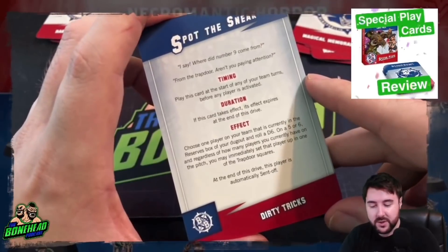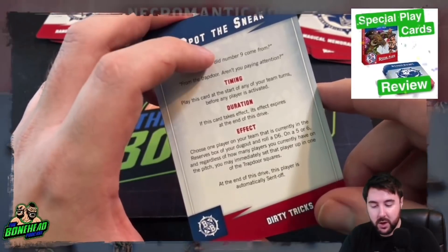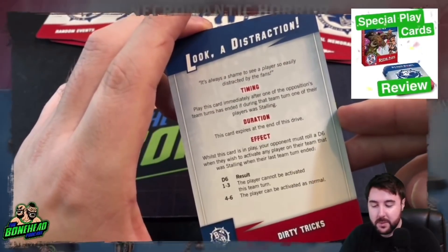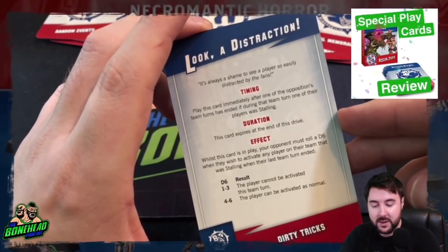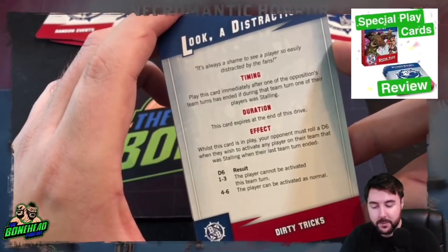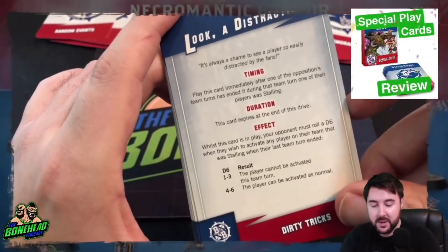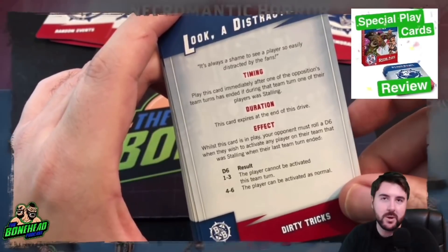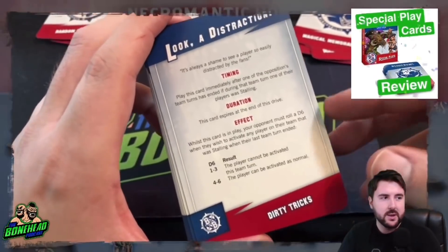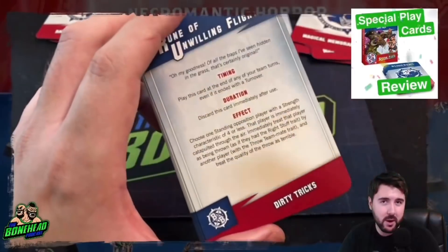'Spot the Sneak': choose one player in your reserves box and roll a d6 — on a five or six you can put them on one of the trap doors, but at the end of the drive that player is automatically sent off. 'Look a Distraction': play immediately after one of your opponent's team turns where a player was stalling. While in play, your opponent must roll a d6 to activate any player from that stalling team — on a one to three they can't be activated, on four to six they can.